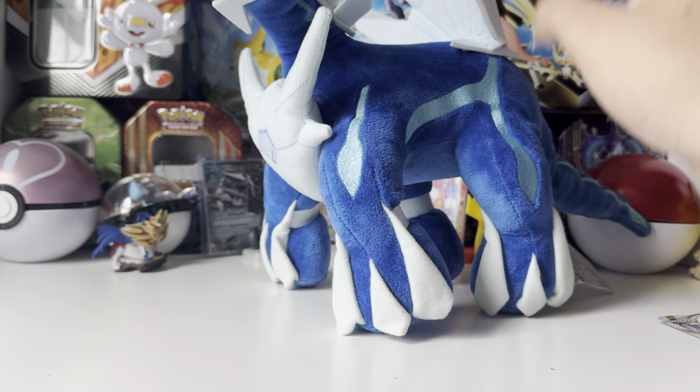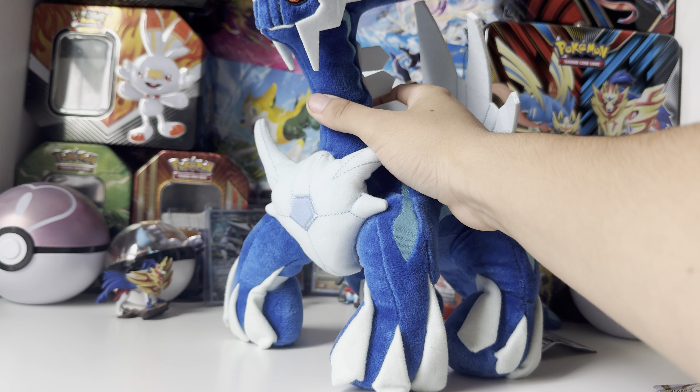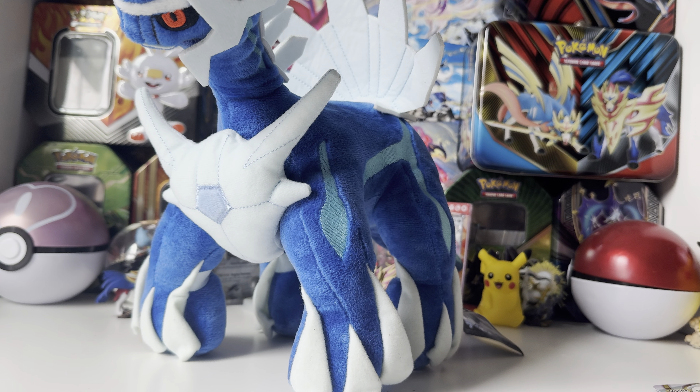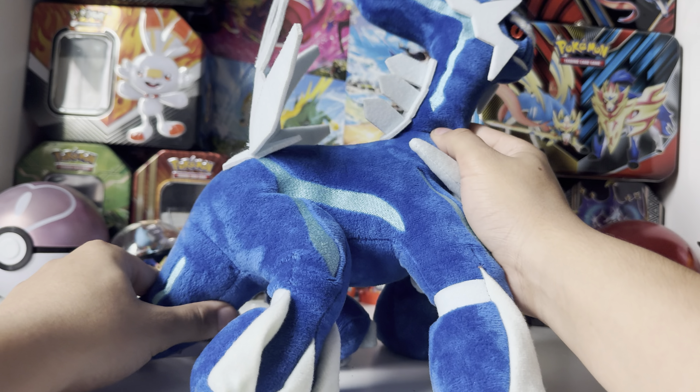I actually do have a plushie of Dialga. One of my friends was trying to get me a plushie from some legendary Pokemon. I told them my favorite legendaries are Reshiram, Zekrom, and Yveltal — because Black and White is like the first real set I remember, and X and Y was huge for me too. Dialga is definitely one of my lesser-known favorite legendaries. The plushie is really cute and really well made. I keep it stored in my closet because it's so nice — it has pretty frail sections that can be torn off easily.